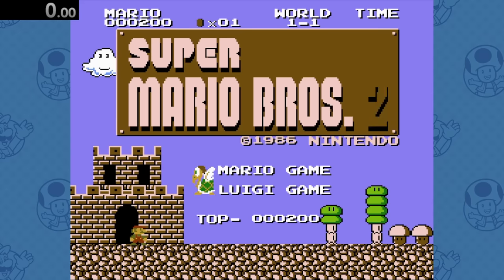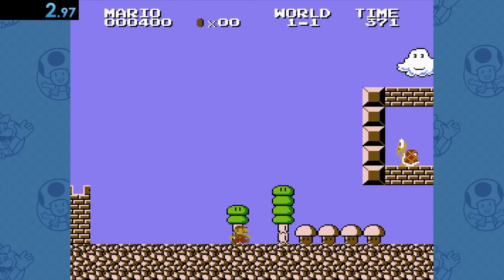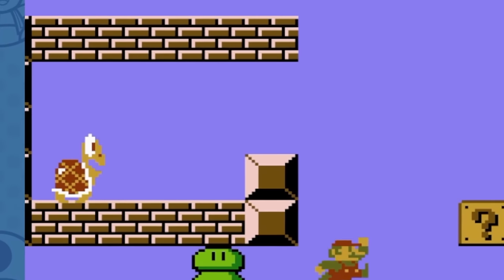Next, we've got the Lost Levels, and dang, we almost touched a Koopa without even having to play the game. This is a quick one. What I really want to know is what's going on with this red Koopa up here and why he's in prison. What crimes have you committed?